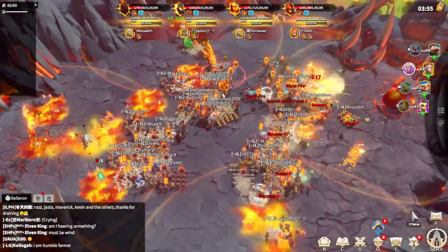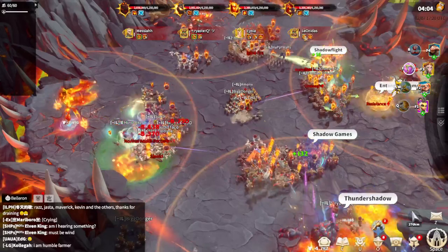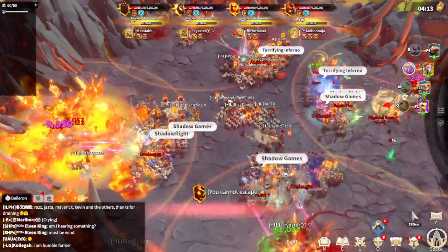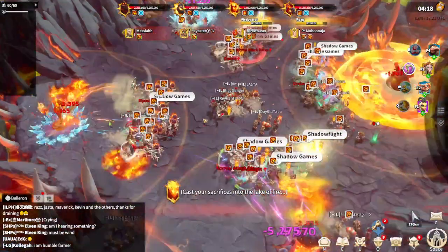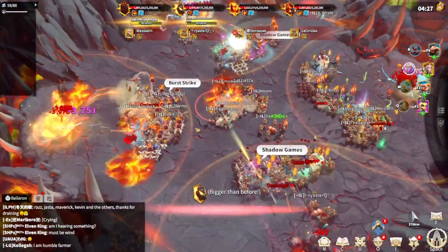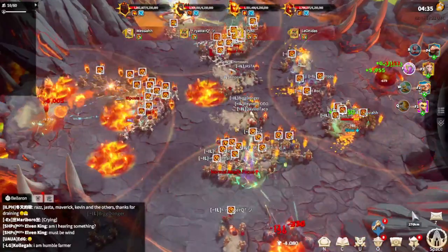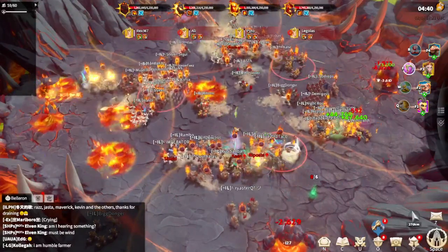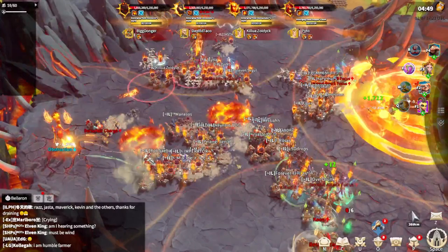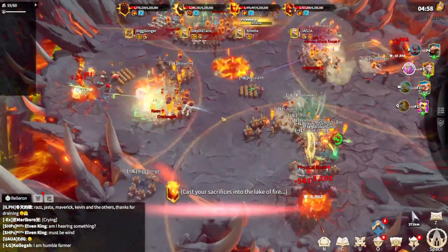They have not even lost a single member and it's been about four minutes since they started the fight. One of the demons has around 3.3 million HP — they may need to focus that. They still have three infantry legions AFK, ready to come in and help taunt the boss if something happens. They just lost one legion, which is pretty surprising given how long they have been fighting.